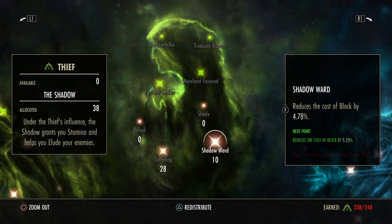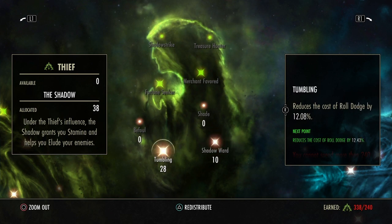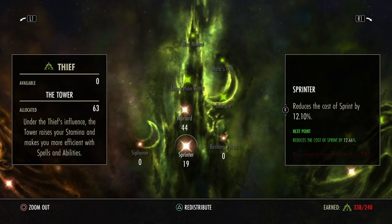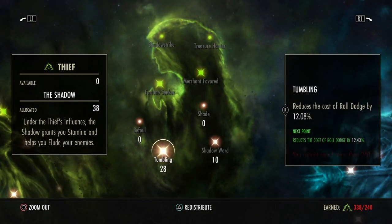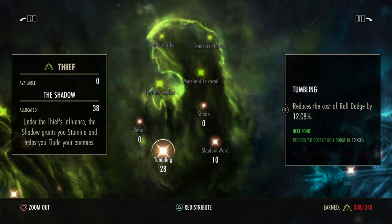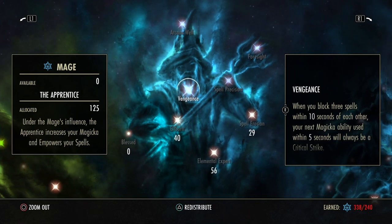We have 28 points into Tumbling and 10 into Shadow Ward. Shadow Ward does not suffer from jump points, so what you see is what you get — I have 4.78% block cost reduction. You could take points out of Tenacity or Sprinter and put more into Tumbling and Shadow Ward, but red and green trees are more personal preference.